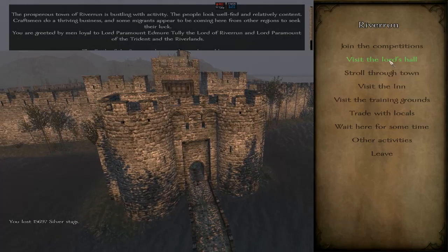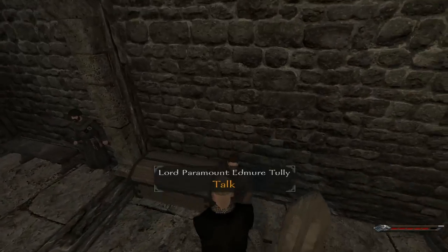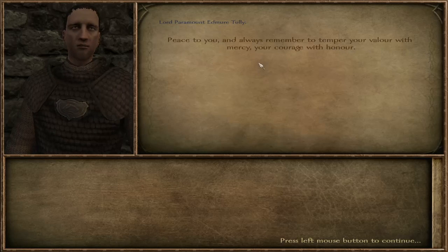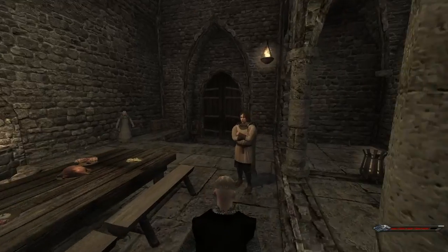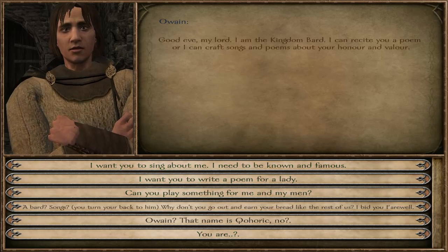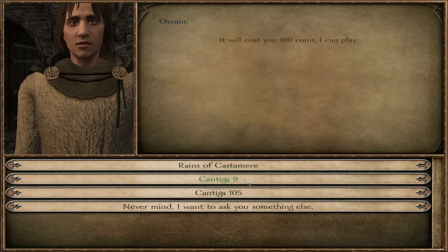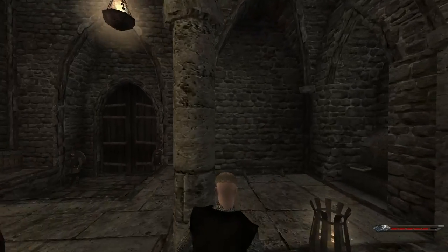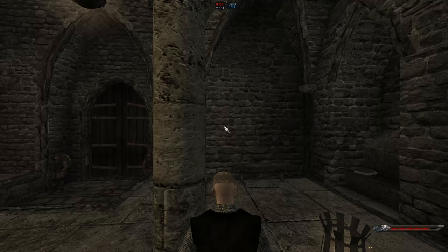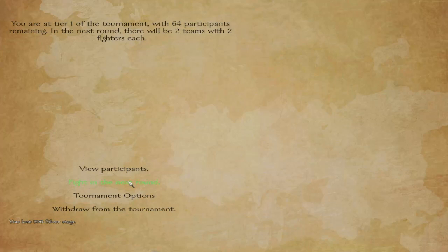Let's go to the Lord's Hall. Nathan the ruler of Riverland — good for you. Let's join the competitions. Place a bet on myself — 500. Fight in the next round, let's see how this goes.